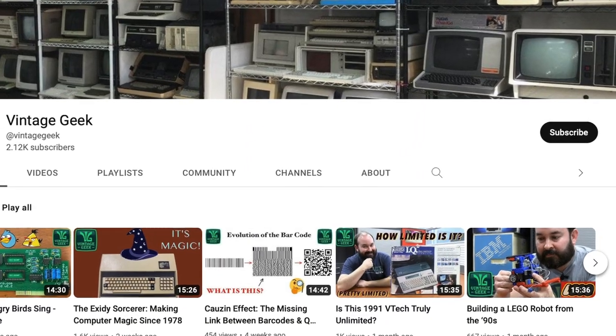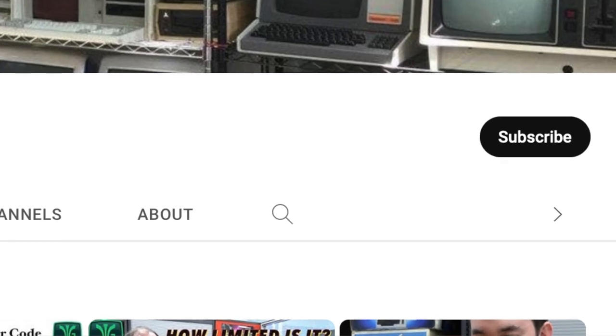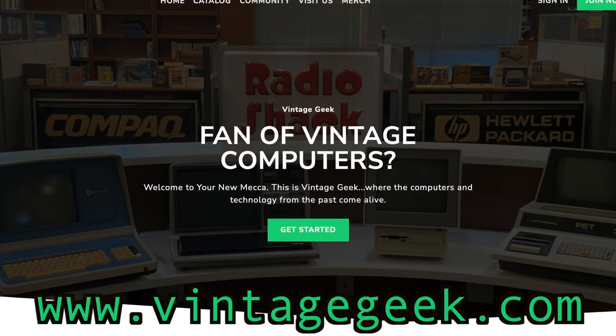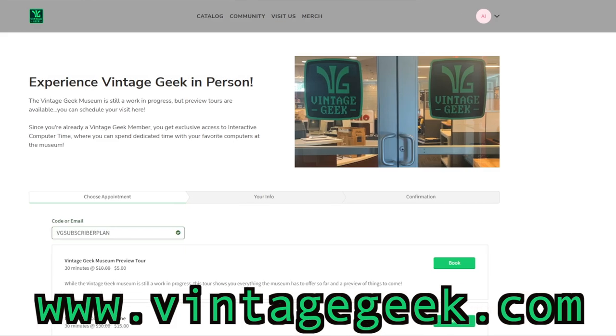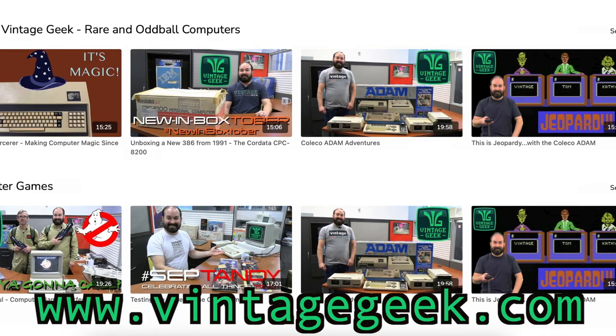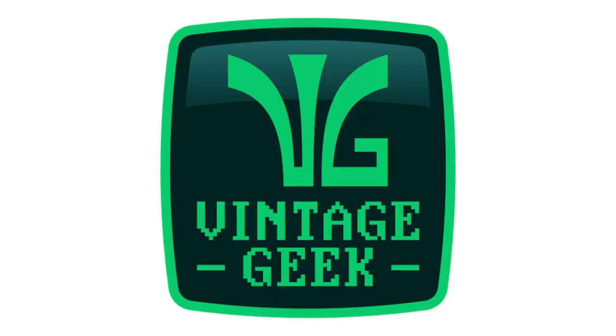That's going to do it for our analysis today of some Commodore 64 titles — obviously a very small sampling, but it gave us some ideas of the capabilities of the system. If you're into vintage tech and vintage computers, like and subscribe right here. It's going to help us as we grow at the museum and on the channel. I would encourage you to become a Vintage Geek member — we have additional video content, code snippets, and you can get discounted admission to tour the museum at vintagegeek.com. Until next time, I'm Aaron, and this has been Vintage Geek.